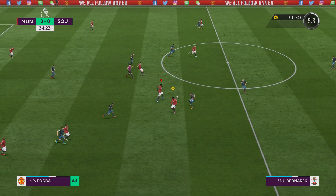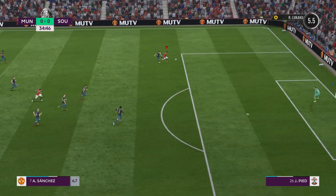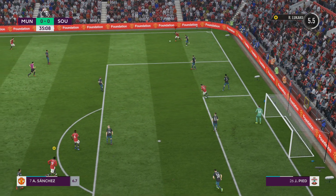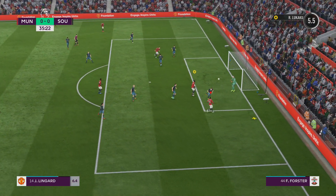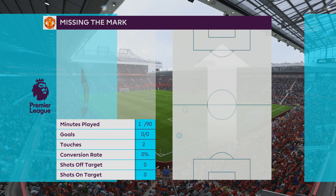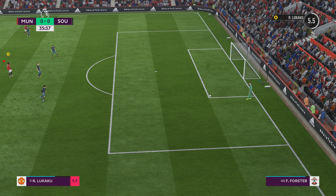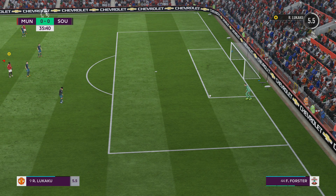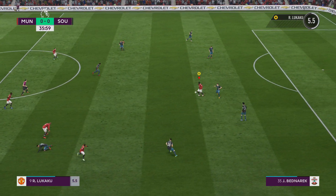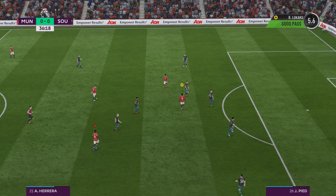Lukaku. Fogba. For Sanchez. Keep going. Cross — it looked a good cross but it's too big, it was misleading. They've marked him well, Alexis Sanchez — he's not really been in the picture at all. He's almost been a bystander so far — you can see from the touch map. He might get a chance to put his team ahead if he does. That's a foul by the Southampton player.